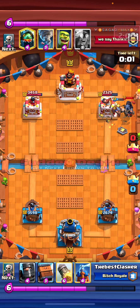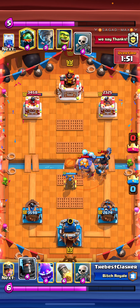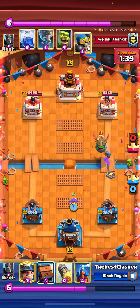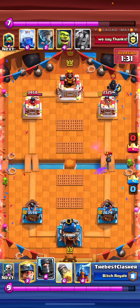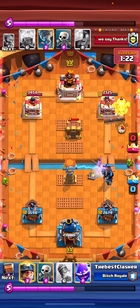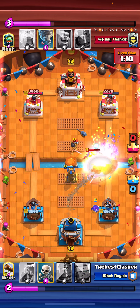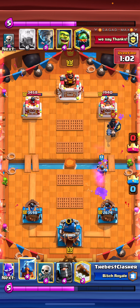I went for another Tesla to help pull that DPS down on that E-Giant. Royal Delivery to clean everything up. Went for another Miner to pressure. I went for an aggressive E-Giant push — went for a Dark Prince, then a Log trying to knock it back to our Tesla. The Dark Prince is actually really good at DPSing things down — that's why it's super broken and popular in the meta. I paired my Miner with a Log, helped DPS down the Dark Prince. You can play your Tesla one tile below the bridge — it's a good placement because your opponent can't Lightning your tower and it's not so high that their troops can snipe it easily.